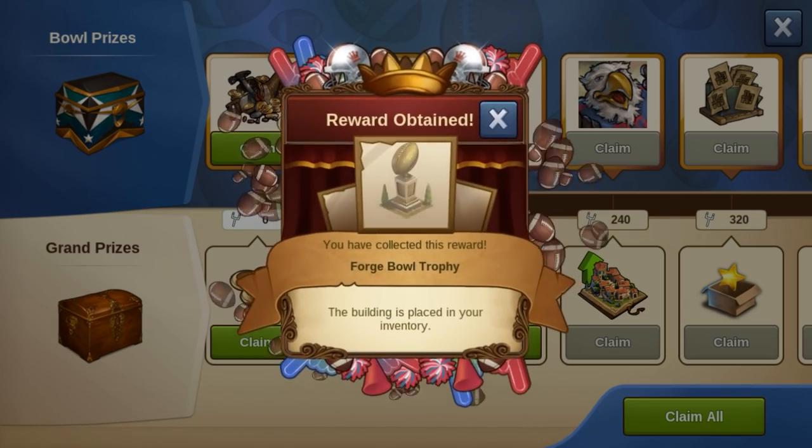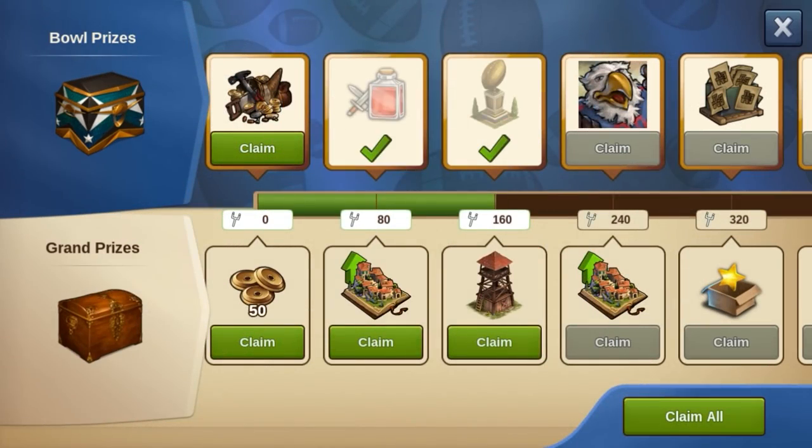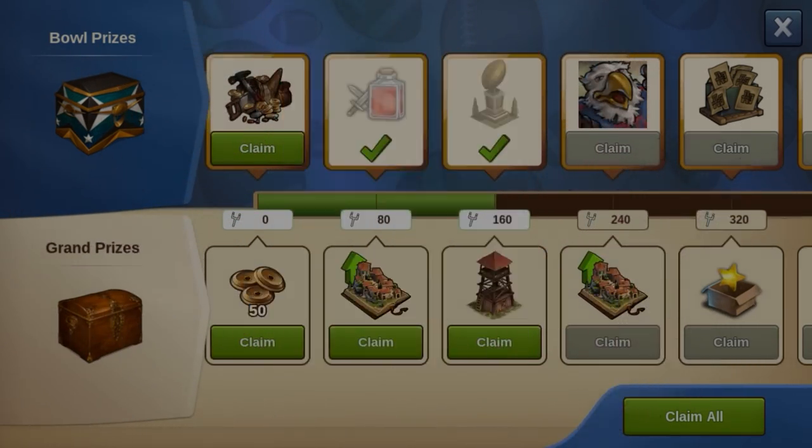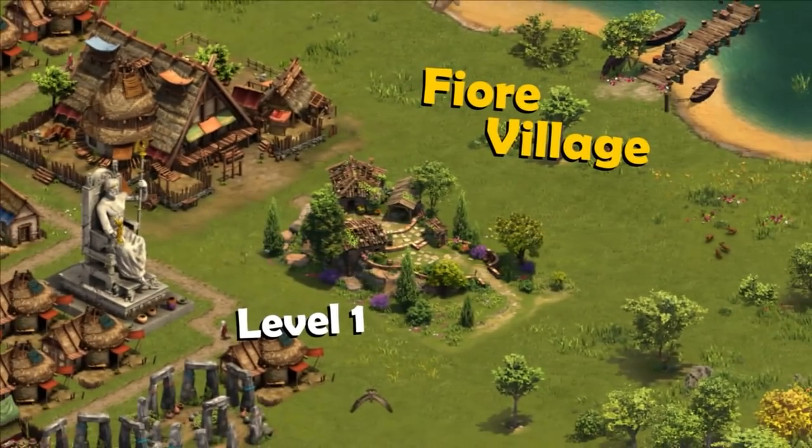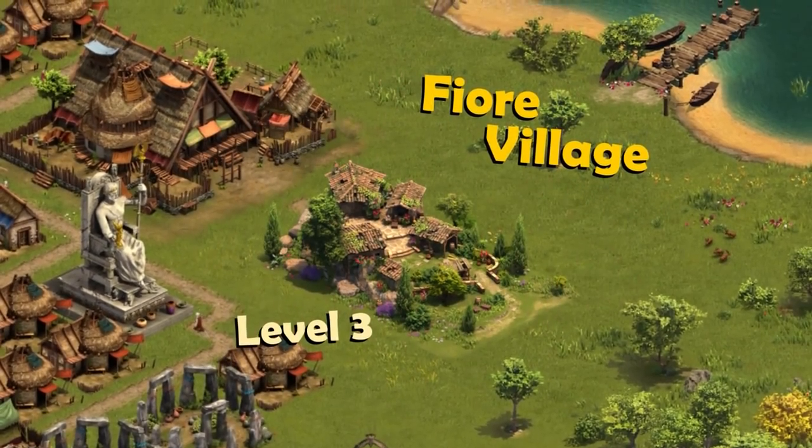Among these prices are rare decorations and buildings, a new avatar, and other helpful items. But please be aware that there are no upgrade kits for the new main building, the Fior Village, to be found here.